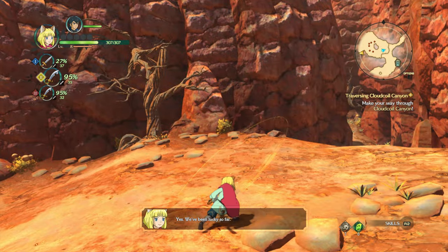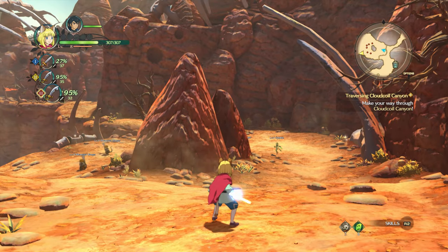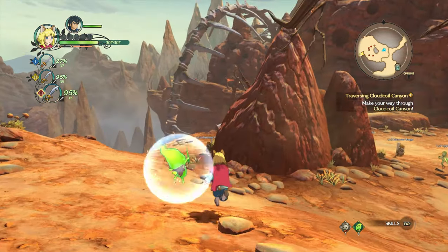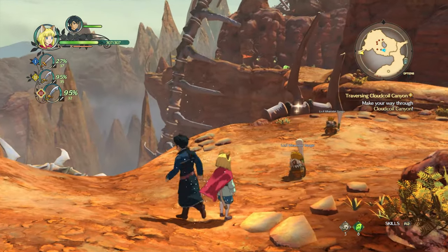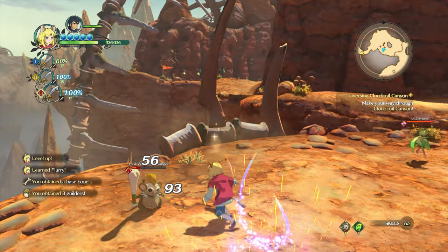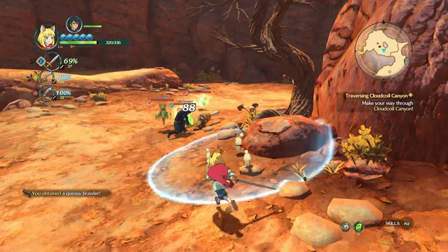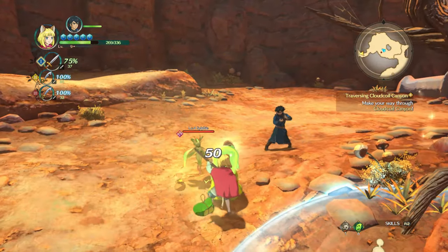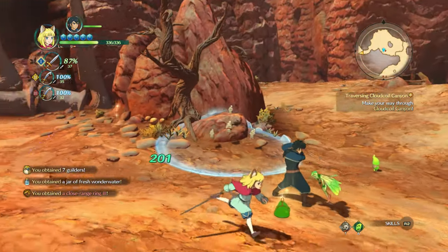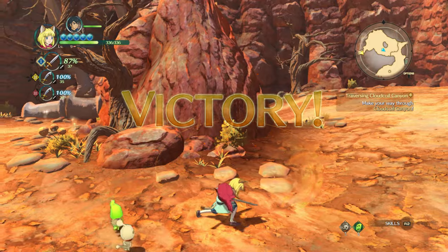Let's get Evan up to level 10. We've got some more Whamsterbangers. Oh, there we go — Evan's just leveled up! What's the chance of that? They actually did quite a bit of damage, didn't they? Last one, good job Roland. I have to say, this flame sword is actually pretty cool. Let's change it up a little bit.